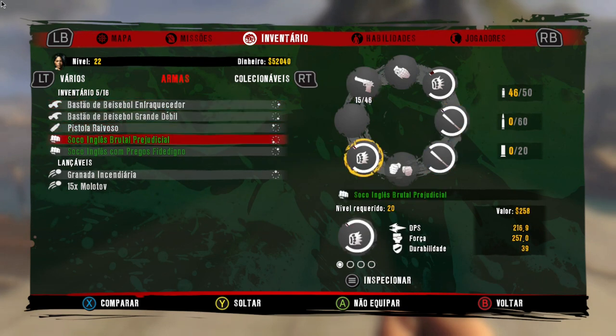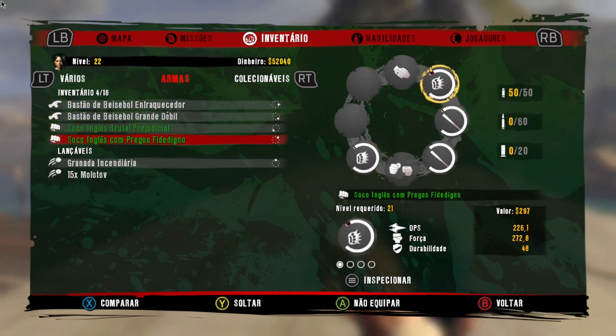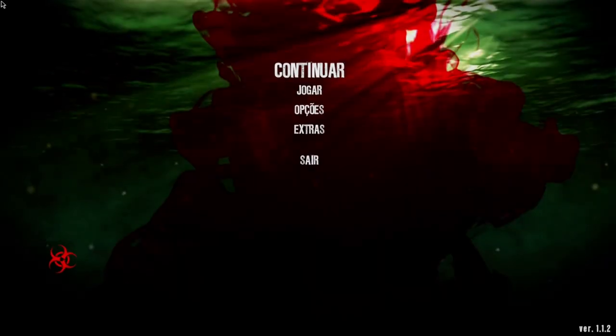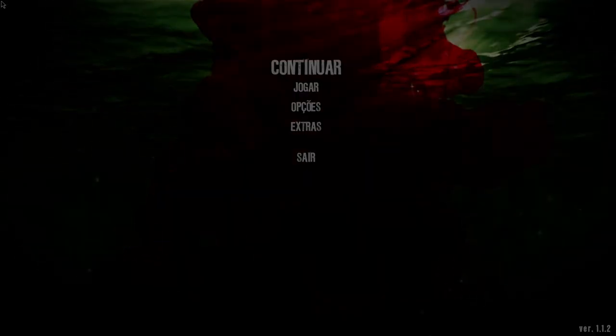Veja que eu peguei quatro armas corpo a corpo. Vou descartar essa pistola que eu não vou mais usá-la. Uma, duas, três, quatro armas. Após vocês terem pego as quatro armas, é só pausar o jogo e sair da partida, voltando para o menu principal. E aqui no menu principal é só confirmar em continuar para retornar para a partida.